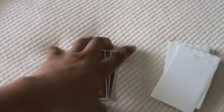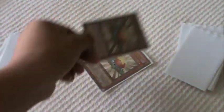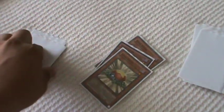Let's start with the main deck. We have three Junk Synchrons — a very good level 3 tuner that brings stuff back from the grave, very versatile. Then you have three Quick Draw Synchrons. This is the main engine of the deck. You run three Quick Draws, three Junk Synchrons, and three Level Eaters. If you want to summon Quasar in one turn, you're going to need these three cards in your hand, and then you have a turn-one Quasar.